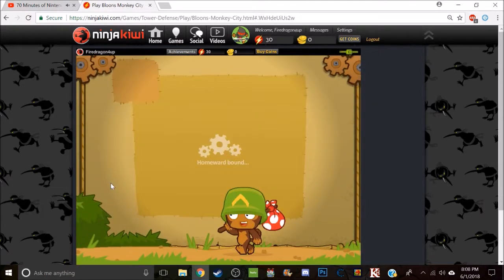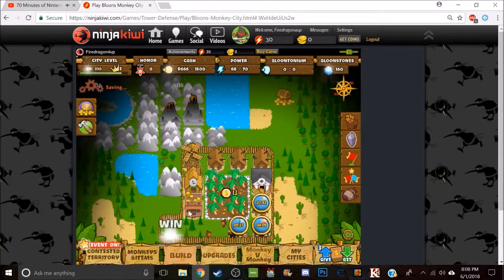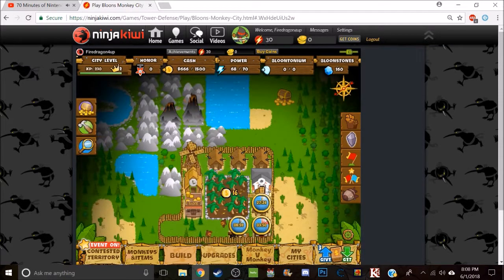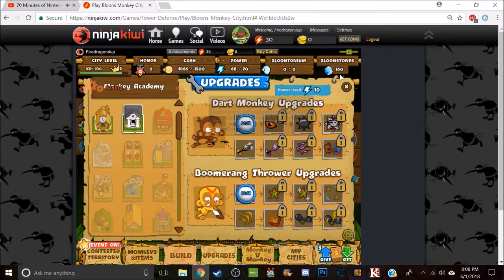Okay, repeat that one. Oh, that was an eye — let me tell you, we should normally start to upgrade. We should upgrade our monkey city — stop giving your monkey just range, we should upgrade the Bloons monkey carry. That and that, why not — there we go.